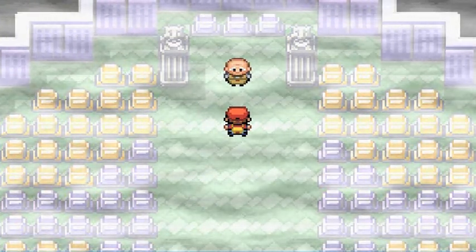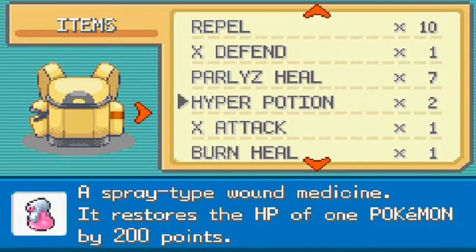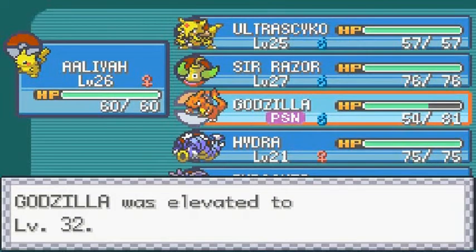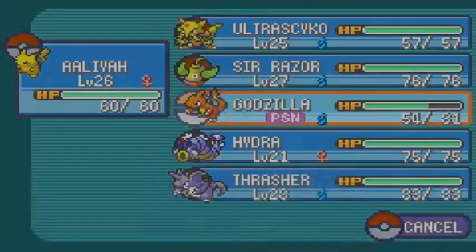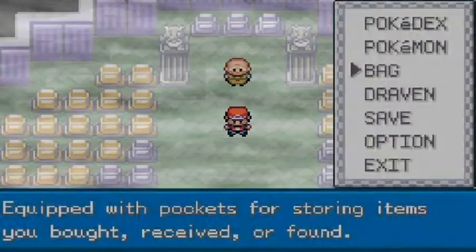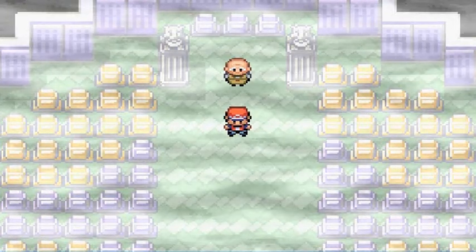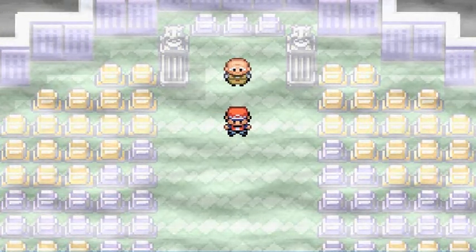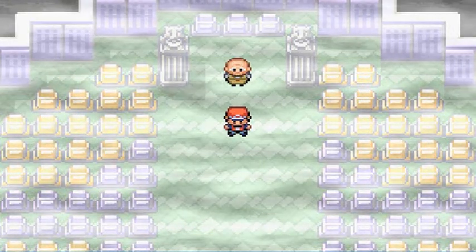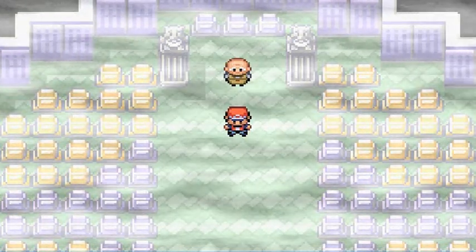We defeated the last Team Rocket member. I'm going to use both Rare Candies on Charmeleon to get it closer to evolving into Charizard — just three more levels left. That saves some grinding effort so I can pay more attention to my other Pokemon.